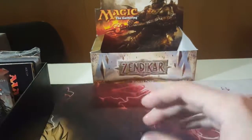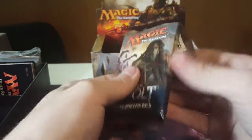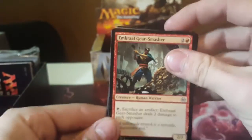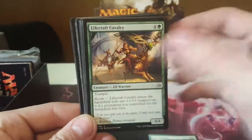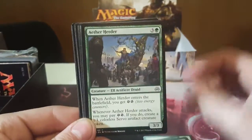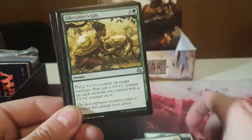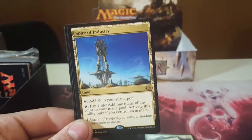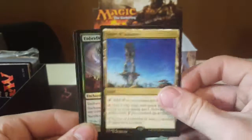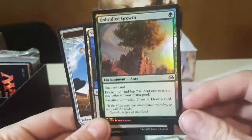Last pack, pack number ten. Will we get there? Decommission. And our final rare — ooh, Spire of Industry. So that's a pretty good bundle, and we got a foil Unbridled Growth — another bad foil.